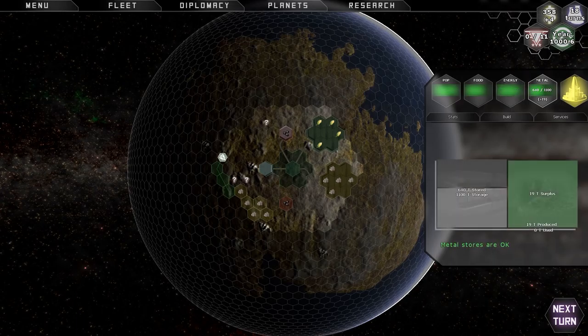Metal is the third resource you can get from your city. I've used zero tons — I've produced 19, so I've got 19 surplus. I've got 1,100 tons of storage space and 640 tons stored. In the early game you're really not going to run out of metal, but as the game goes on and you start building more ships and more cities on more planets, it's very easy to run out. So build those metal silos, store it up, build lots of ore refineries and factories so you don't run out when you need to build new colony ships, warships, or scouts.